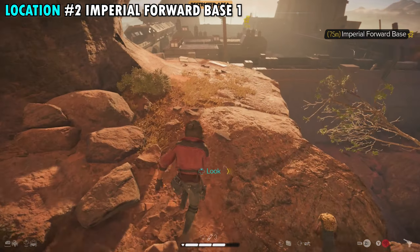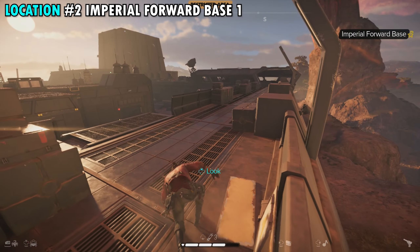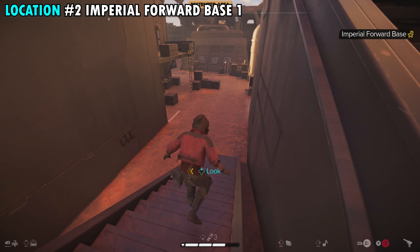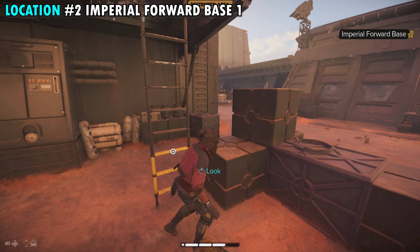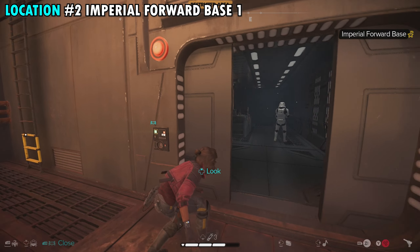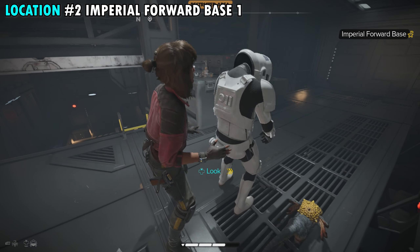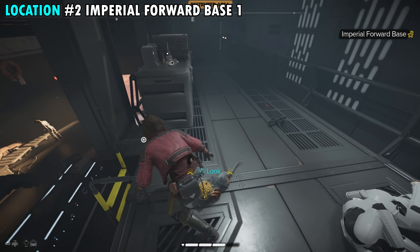Right over here, when you make it to the edge, you'll be able to run and jump your way across. Once you land, make your way to the ladder in front of us. You can run and jump across here as well, or you can go down the stairs to the ladder — either way, we need to make our way up to this door. Interact with the door here, and once it opens you're going to see a trooper right in front of us, so we can sneak up behind him and take him out.